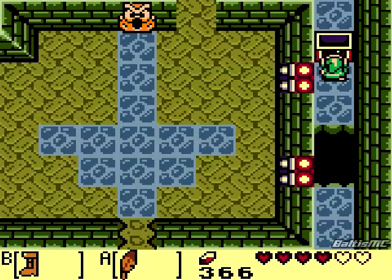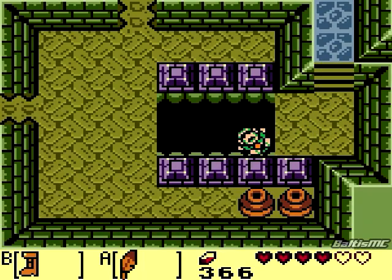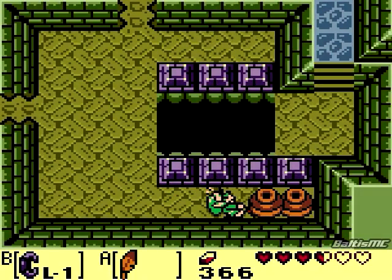For coming over here, we get the nightmare key, so now we can actually take on the boss of this area. Sometimes the interaction between these two items is a little weird - like the timing is off. But that could just be me.